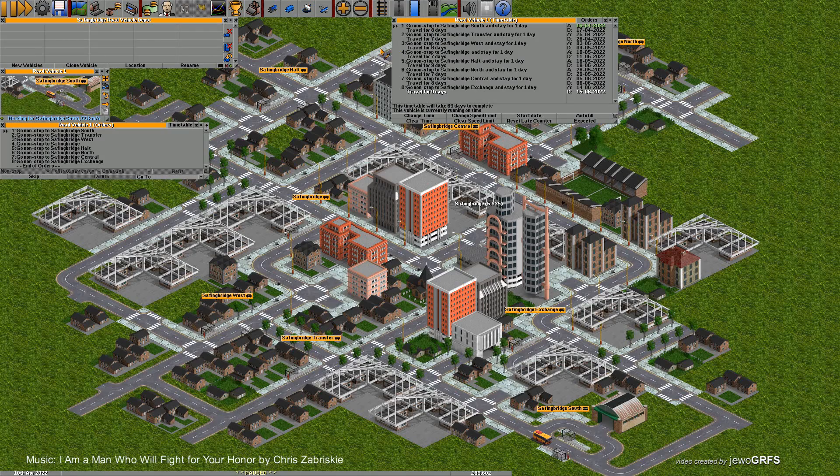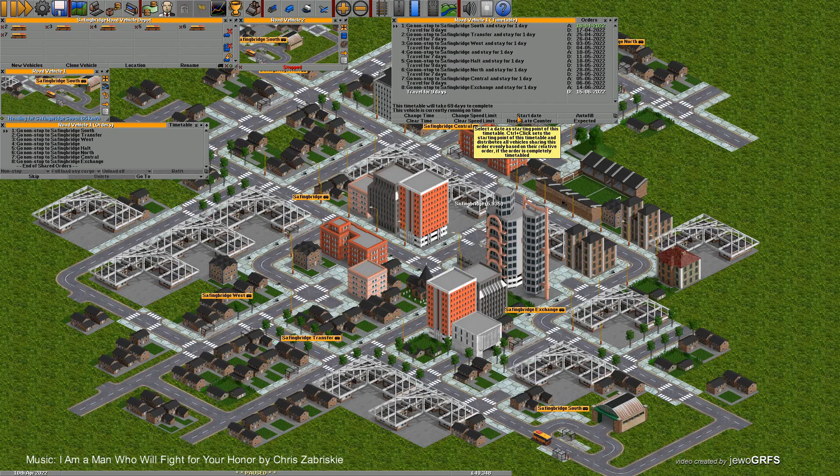Now we need more vehicles. I have eight stations so I think seven vehicles would be good. I want to clone the first one: press Ctrl on your keyboard and click on this vehicle. You can do the same from the depot — Ctrl and click on the blue square. So we have seven vehicles. Importantly, select the first vehicle again, press Ctrl, and set the start date. Now we have a date — check the date in the lower left corner.